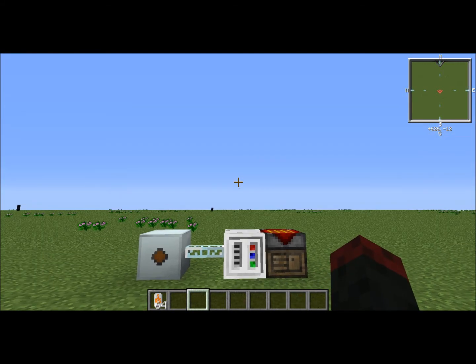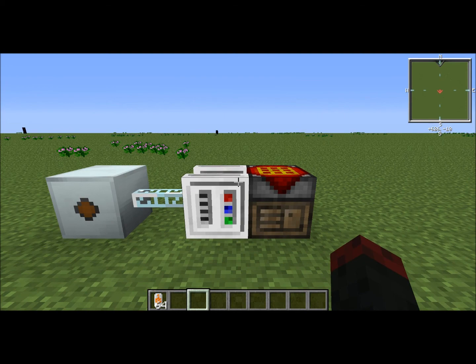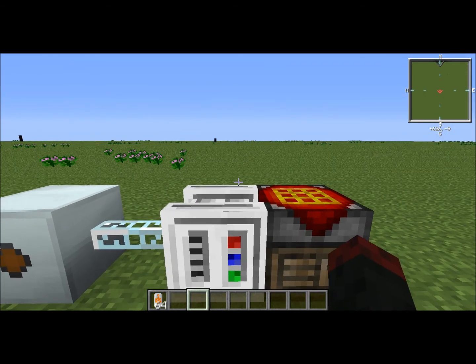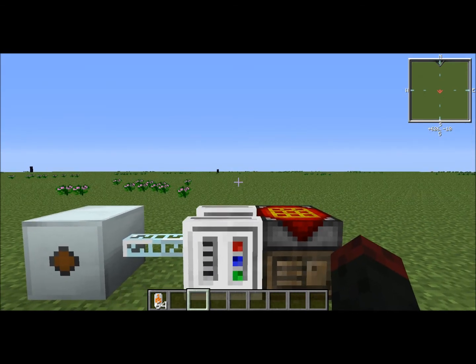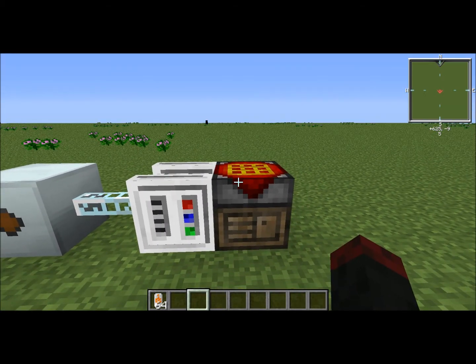Hello boys and girls, it's Justin here, and today we have another tutorial, and this is on the biogenerator. This biogenerator is the third machine of our three machines in our basic forestry machines that use biomass and biofuel. Those other two machines are the fermenter and the still.